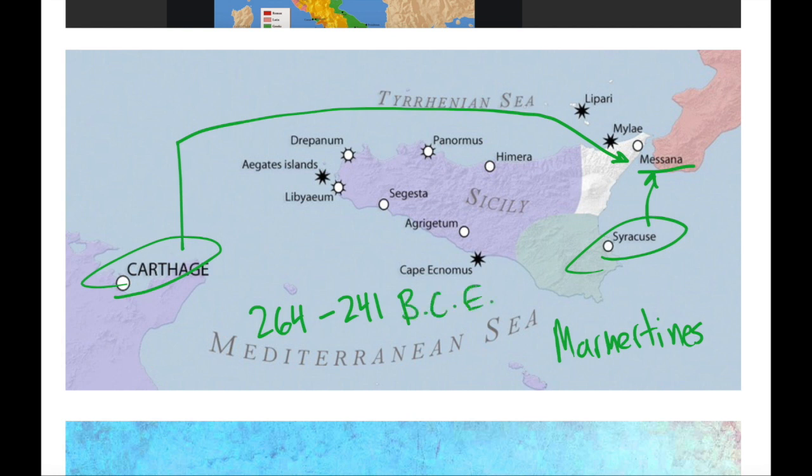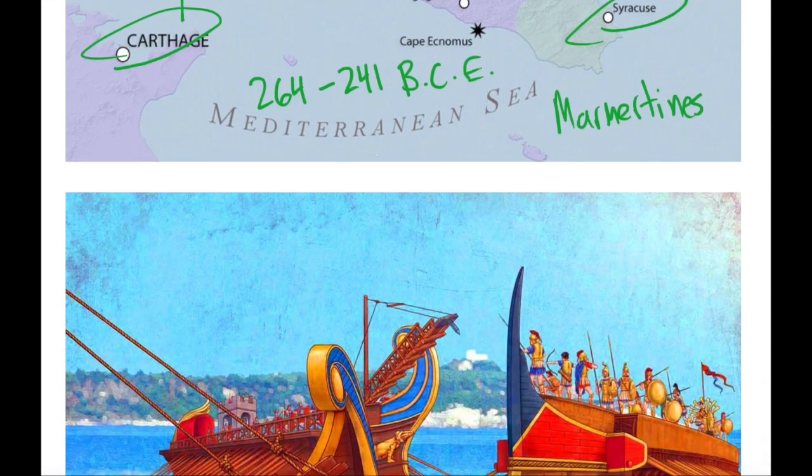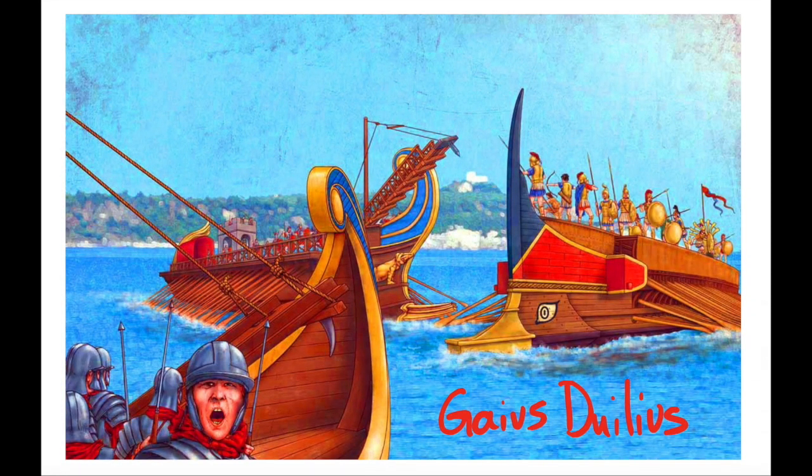In this summary, we're going to talk about five major battles and their critical significance. The first is the Battle of Mylae, which took place in 260 BCE. This was Rome's first naval victory. Their commander was Gaius Duillius, and the victory was so significant that they erected a column in the forum to honor him. Why was this victory so significant?